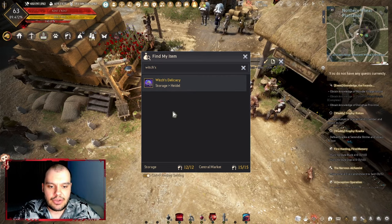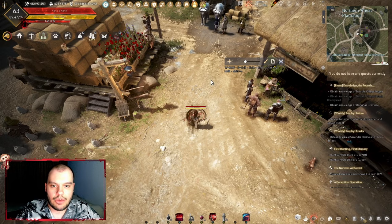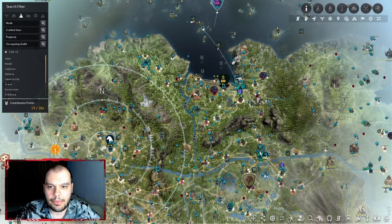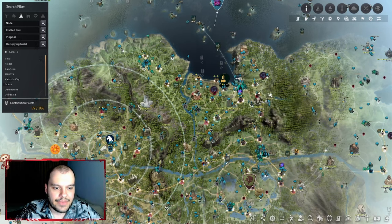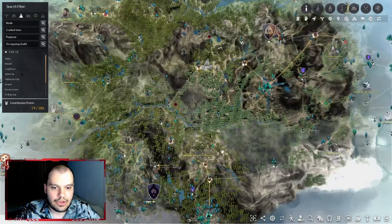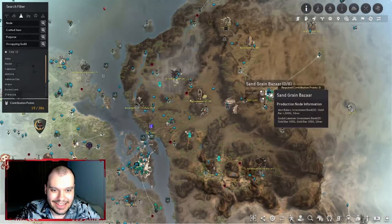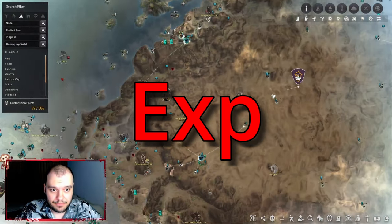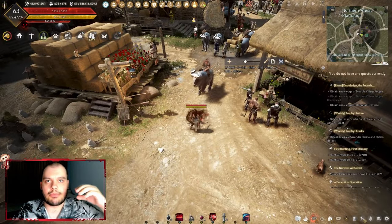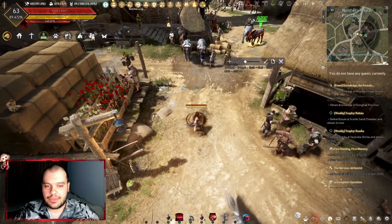Another way a lot of people don't know about: you get a little bit of contribution whenever you discover a new area on the map. If you just started playing, the areas you can see might be Olvia, Velia, Heidel, or Calpheon, but if you explore all the way to Grana, Duvencrune and other new zones, you'll get a little bit of contribution. It's not huge, but it adds up when your contribution is small and requires less EXP per point.